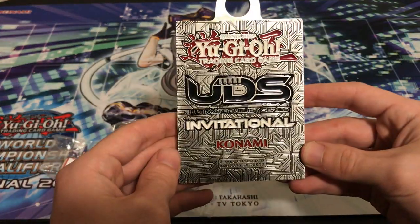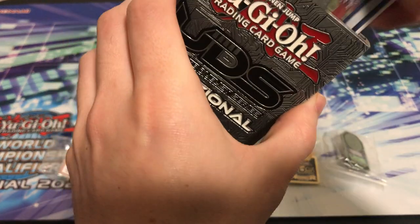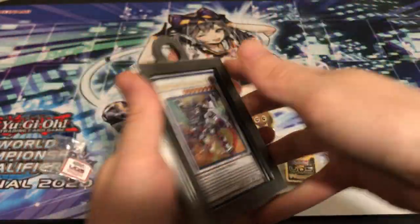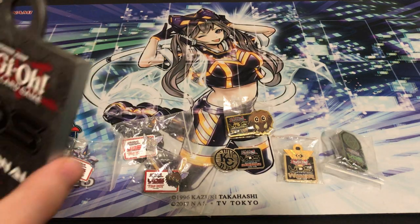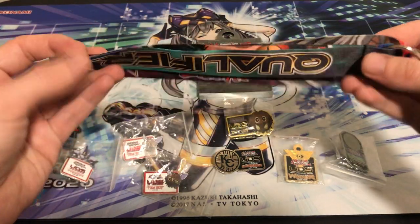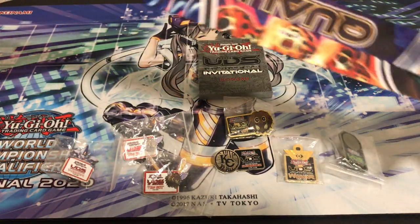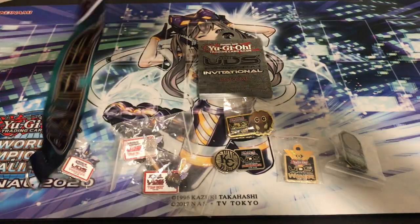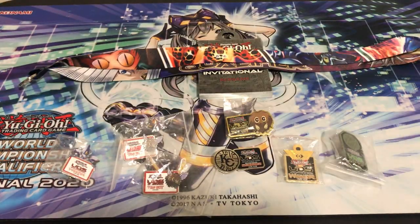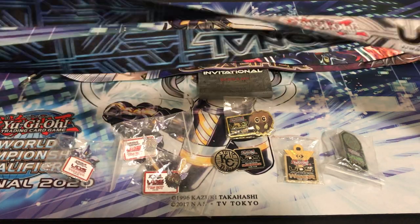It also came with one of these — I've received one before in another collection. It's like a really big lanyard metal thing where you can hold a card in there. Pretty cool. And yeah, it's all UDS stuff — pretty unique. It also came with a bunch of these lanyards. Really cool UDS lanyards with Lava Golem, Tombstone, and Skull. Some really cool stuff. Pegasus over there — that one's my favorite for the lanyards. And it came with a bunch of other lanyards. This one has some chains on it — UDS Qualifier. And there was a couple of those. Looked like a Kaiba Corp one, maybe. Pretty cool.